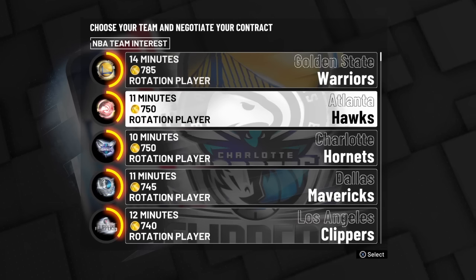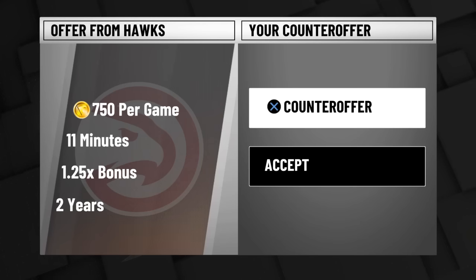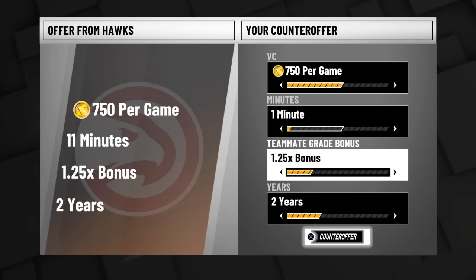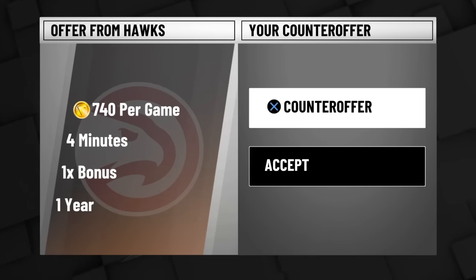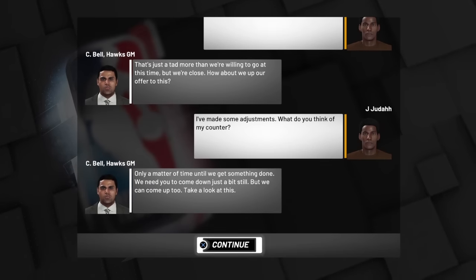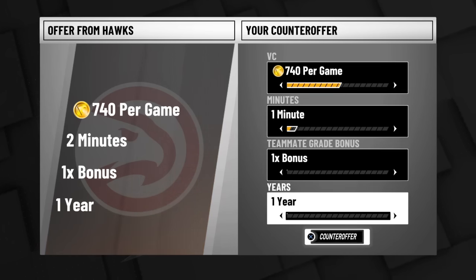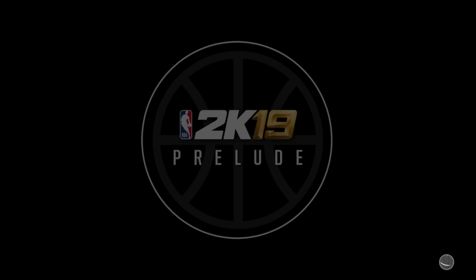What you want to do is select the Atlanta Hawks, because they're going to offer you $750 just to select them. Now do your contract like this — it doesn't really matter, just do it like I'm doing it. Move the minutes all the way down to one minute. You can move your money down to $740. We're going to offer the same counter, keep doing it — and voila. This makes sense on both our sides, do it just like that.